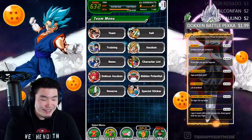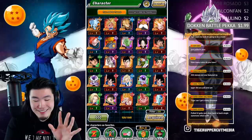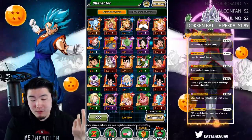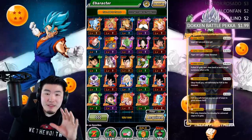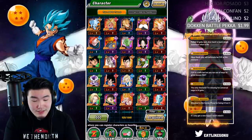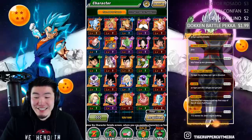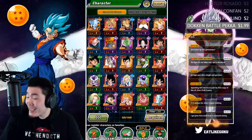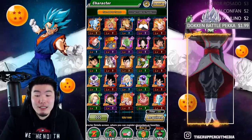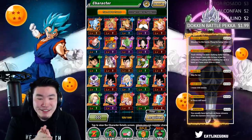Tiger pulled Jiren yet? Not yet. In 500 stones, highlights would be Full Power Frieza, Goku Black, Topo. We've pulled one... two featured units. This is actually insane — two featured units in 500 stones. We're not even pulling Bergamo, STR Topo, AGL Dispo, any of that stuff — we're literally not pulling featured units.